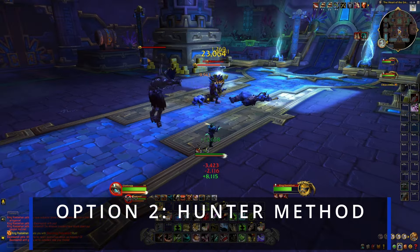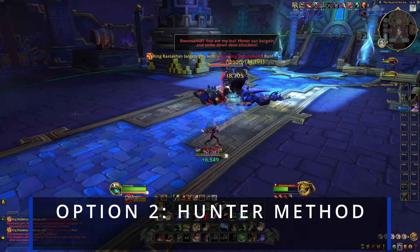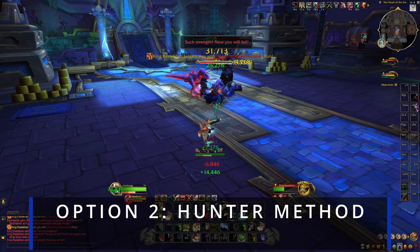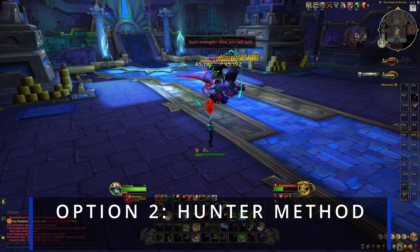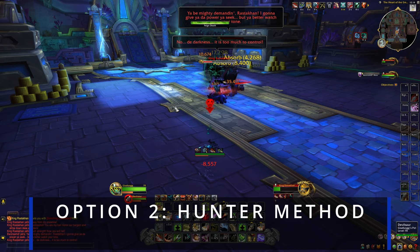Or if you don't have enough damage to burst him to 25%, you can skip the one-shot mechanic by feigning death. So blow all your cooldowns, damage him during the dialogue, and as the dialogue is finishing, go ahead and feign death. Lay back and just let your pets do all the work for you. The pets will finish him off in not too long.